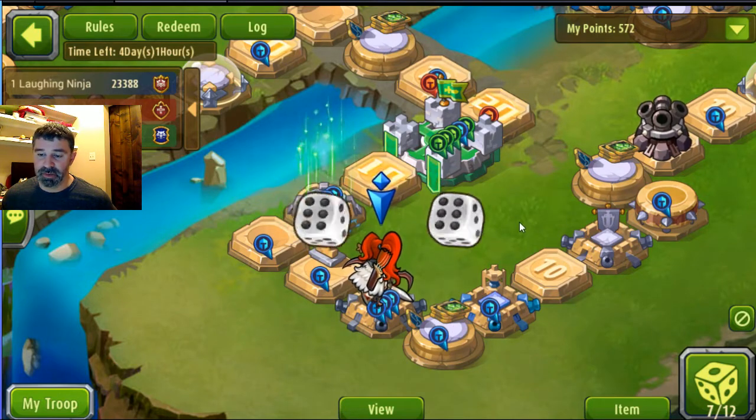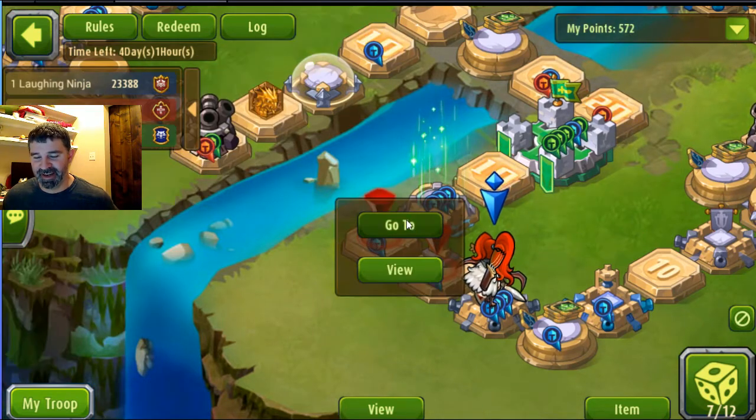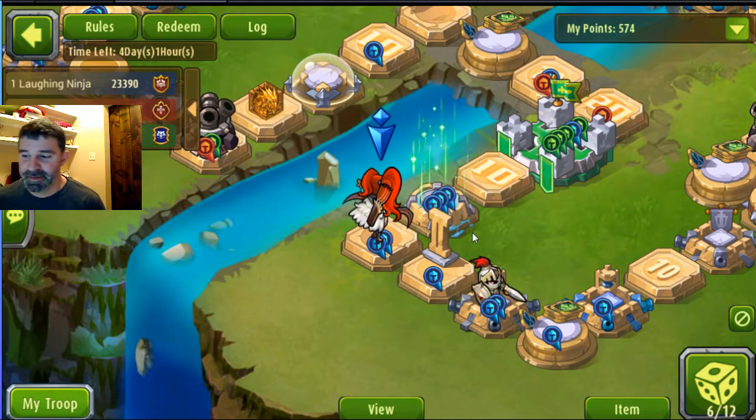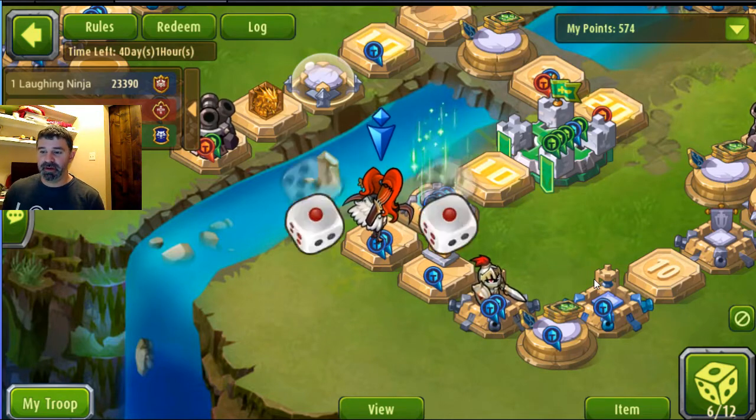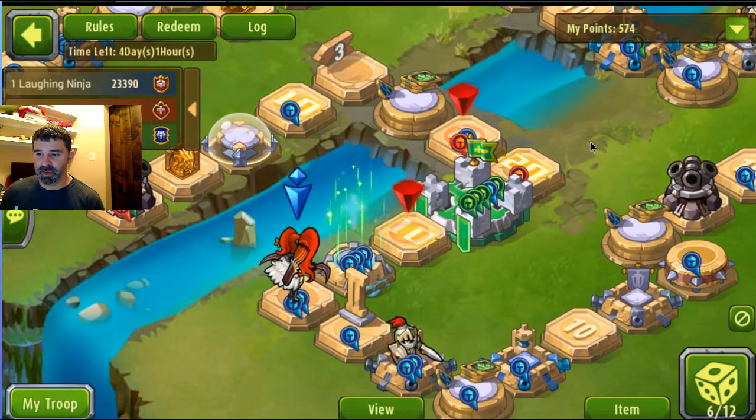What I really need to do is get back to the base and heal my team. Then I need to grab the captain flag when I have enough points to get around it, and then I need to set my troops up on the best squares possible for our team.